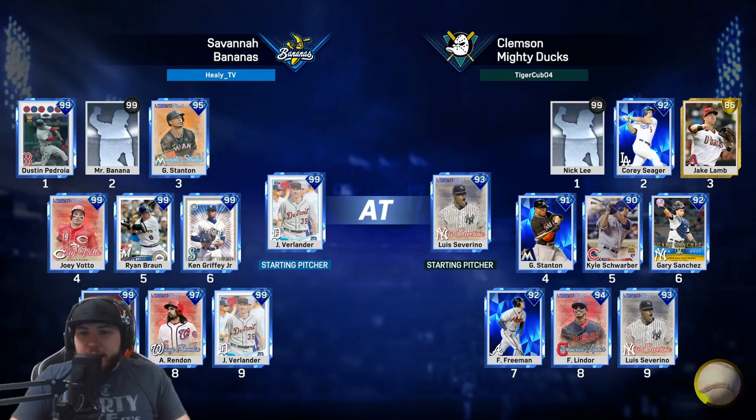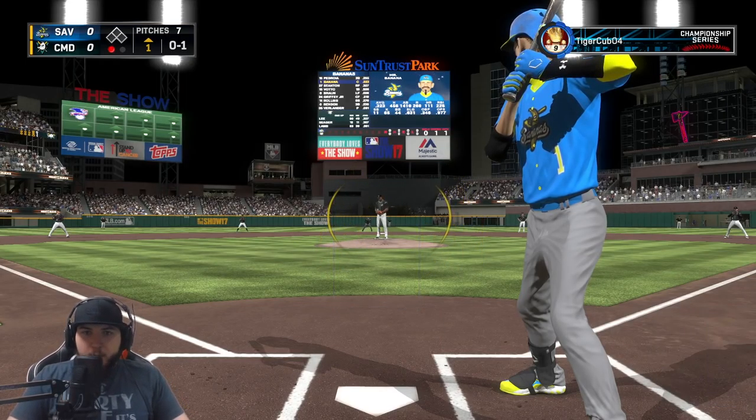We have the 99 Verlander on the mound. He has Louis Severino — totally forgot I have Louis Severino. His creative player roster includes Cory Seager, Jake Lamb, Stanton, Postseason Schwarber, Gary Sanchez, Freddie Freeman, and Francisco Lindor. Banana had a multi-home run game last time out.